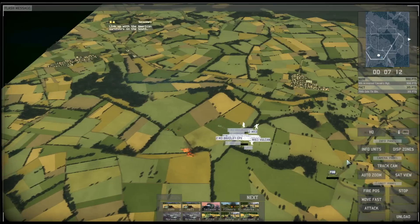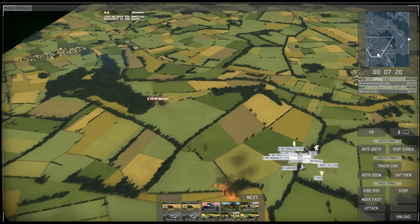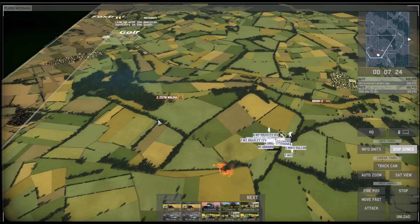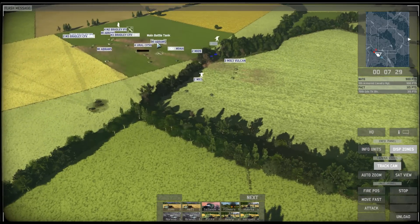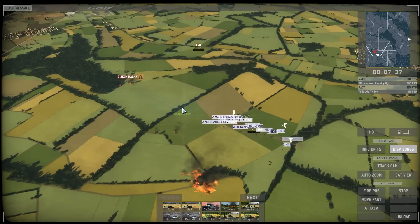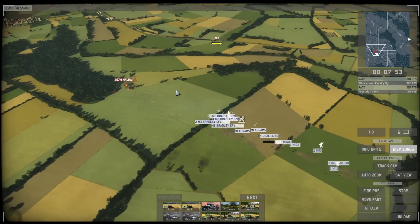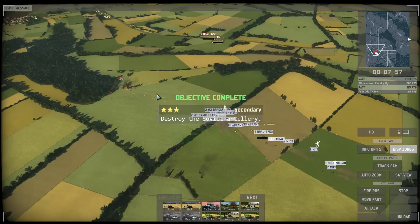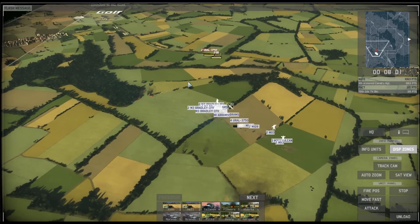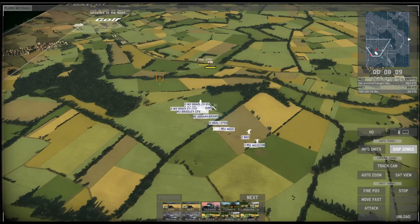A major problem in this mission is the lack of supplies. ATGMs are really demanding on supply units. So if I can save a couple of missiles by dropping artillery on a static cluster of units, even though those units are not dangerous to me per se, I'll do it because that puts less strain on my supplies. That's one of the hidden secondary objectives here: destroy the Soviet artillery.